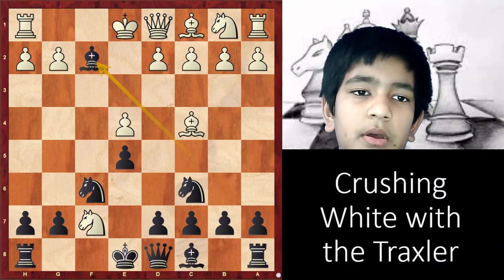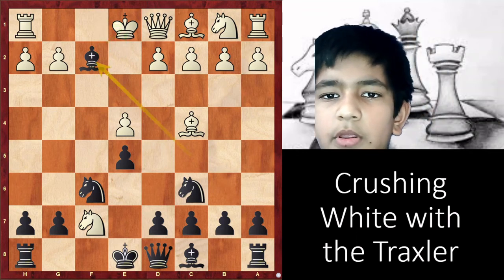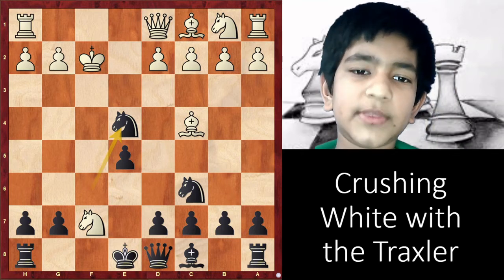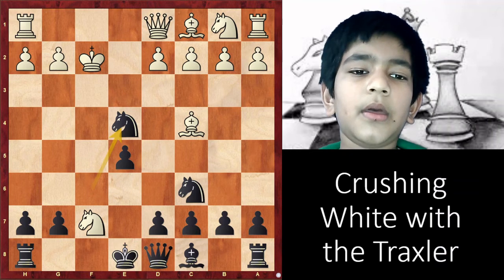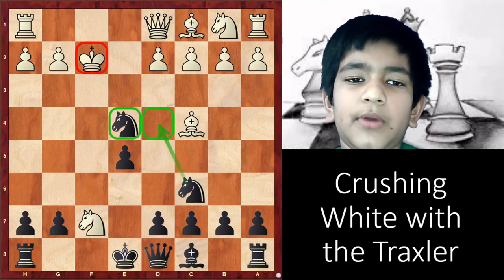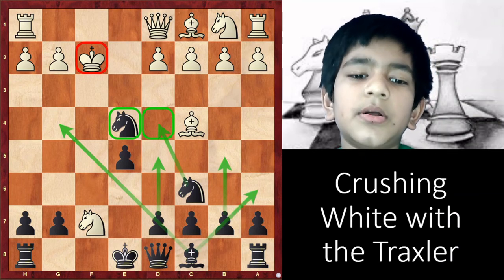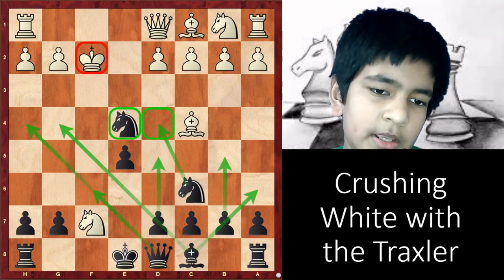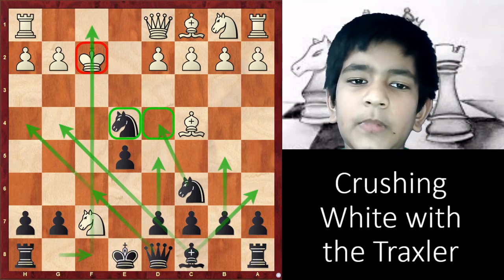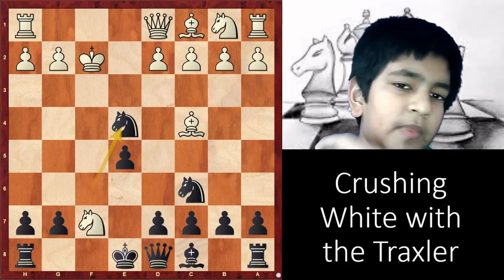White has three responses: either Kf1, Kxf2, or Ke2. In this video, I am going to cover Kxf2. After the king takes our bishop, we take this pawn — it's a check. You have to attack this lonely king with as many pieces as you can. This knight is always crucial in the center. Your other knight can join the party. After d5 or b5, this bishop can start attacking. You can bring your queen in from f6 or h4, and you can castle any time or even bring your rook to f8 to attack the open file. You don't have to remember all the variations, just the attacks in this variation, and you can win easily.